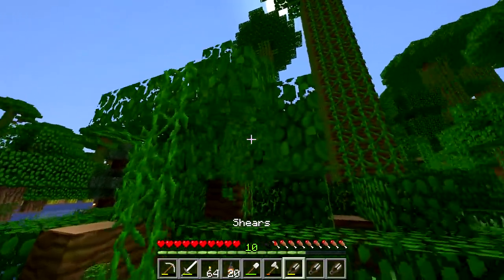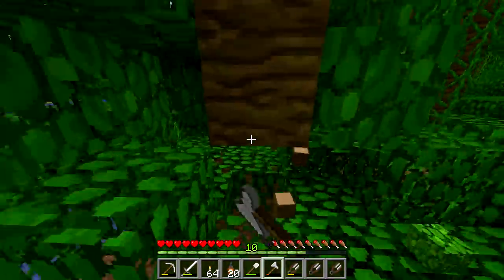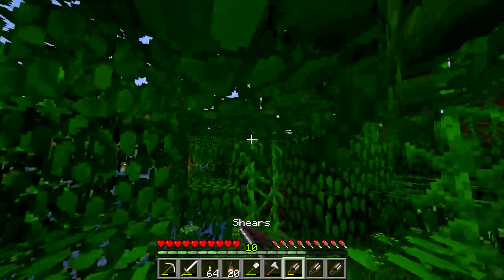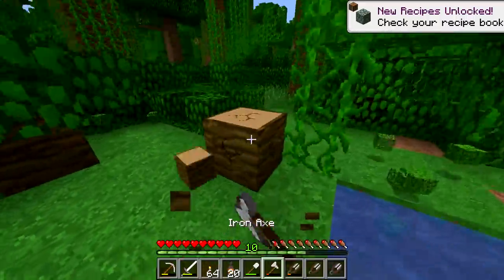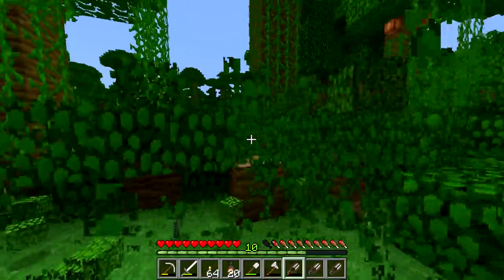These big trees I'm just gonna leave them. I'm mainly just concerned about these little tiny things on the ground. I love the color of grass in the jungle. I know it would be easier just to go to that spruce biome I have right over there, but I honestly just really like doing this. It's so fun to me, it's so satisfying. I just like the color of grass here, so we're just gonna stay here.